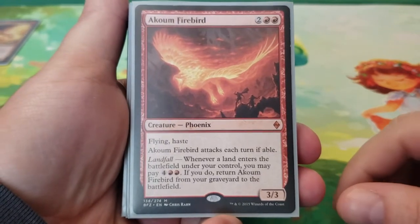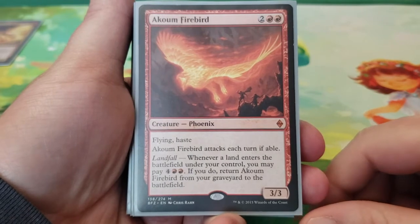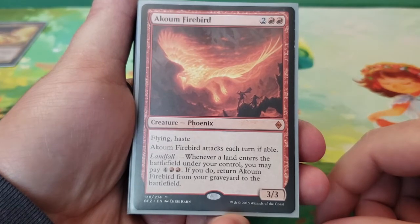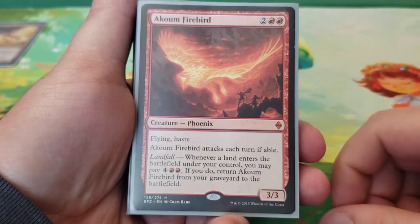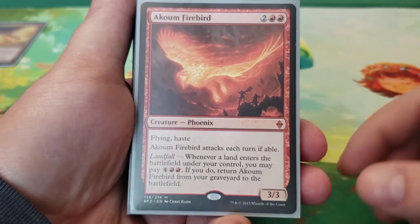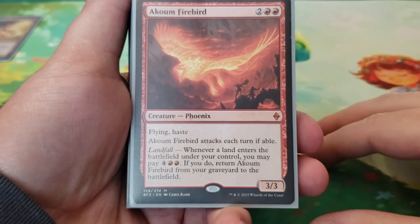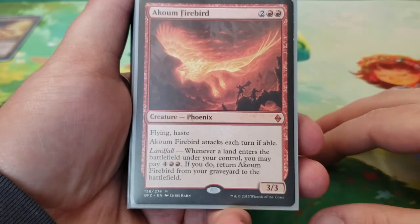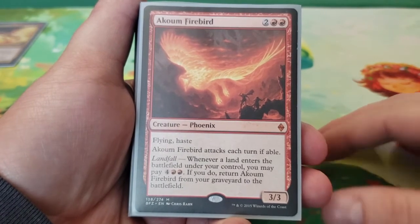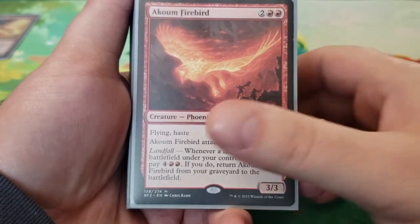Starting off with Akum Firebird — this is four mana for a 3/3 flying haste. Akum Firebird attacks each turn if able, and for landfall you can pay four and two red to return Akum Firebird from the graveyard to the battlefield. That's a good example of the recursion theme. A lot of the time phoenixes either return back to your hand or they have a cost very similar to their casting cost — sometimes more, most of the time more — to return them back to the field.